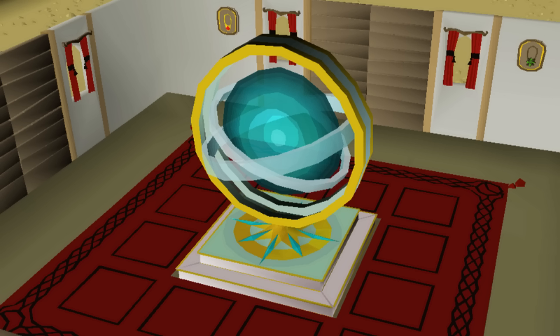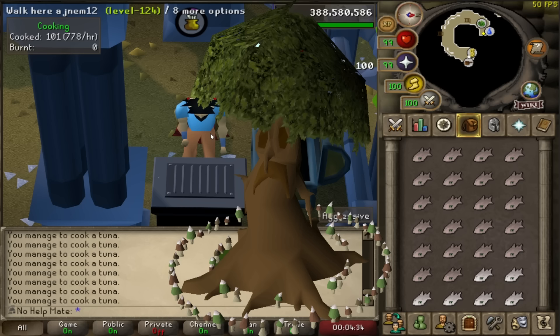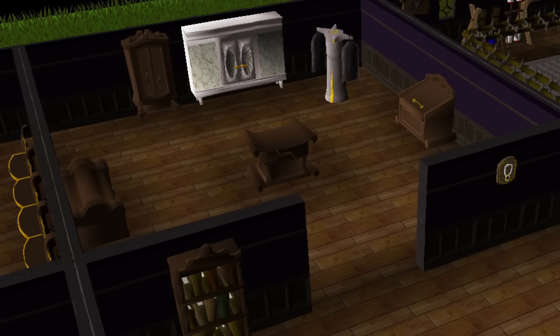The Portal Nexus in your POH gives you access to unlimited teleports throughout the game once you deposit enough runes — all the regular spellbook teleports like Falador and Varrock. Then there's the Spirit Tree and the Fairy Ring, which you can combine into a Spirit Fairy Tree, giving you access to both right from your house — amazing for getting around the game.